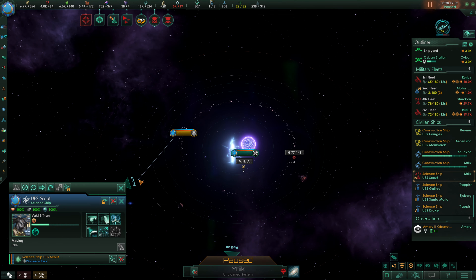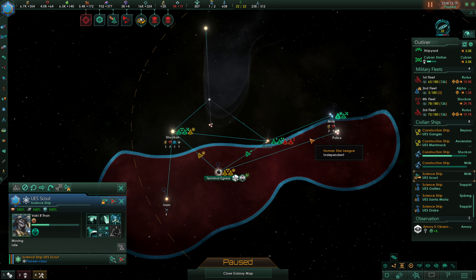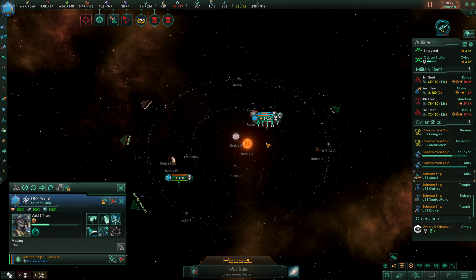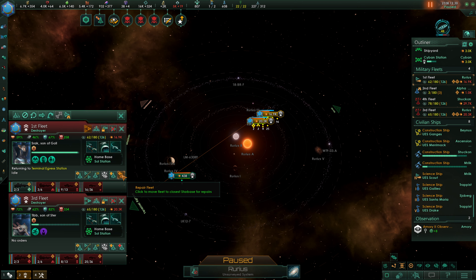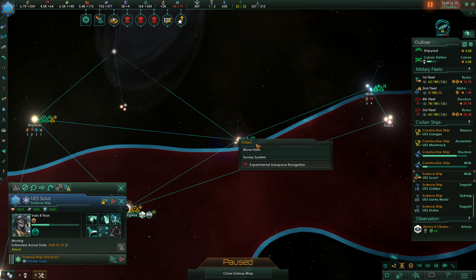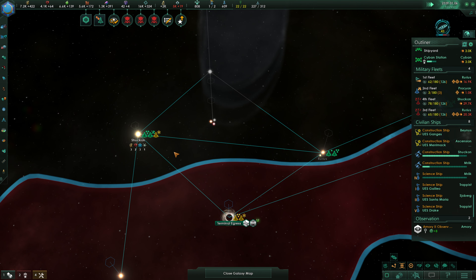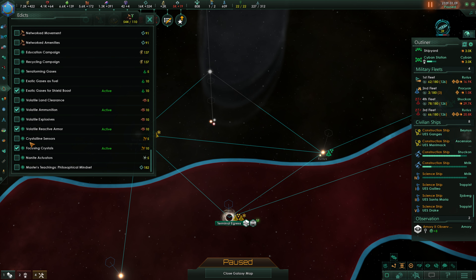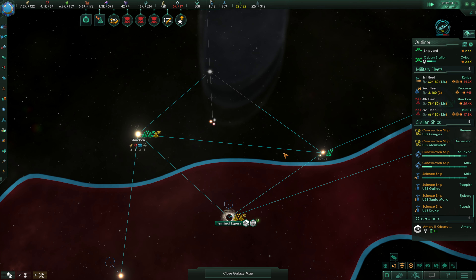Detected one ship coming from Terminal Egress — they must be jump driving there? I don't know, that's weird. So we took heavy losses here, but that's not hugely shocking. These guys are going to go back for repairs. We are going to survey Rurius and we hope that nothing comes in during that time. We're going to need to turn our edicts back off for the moment — we can't afford to keep them up all the time.